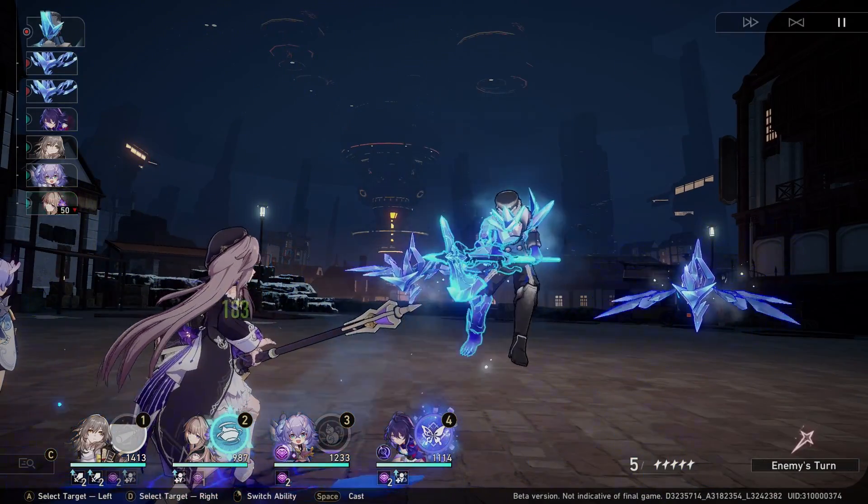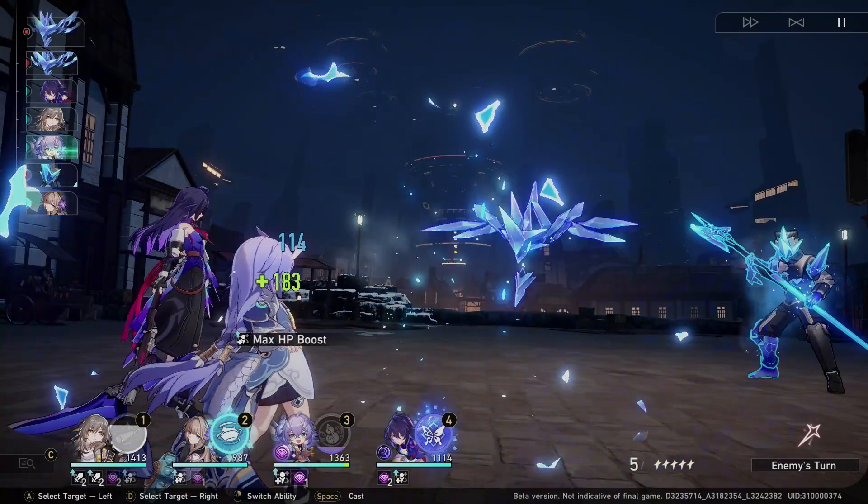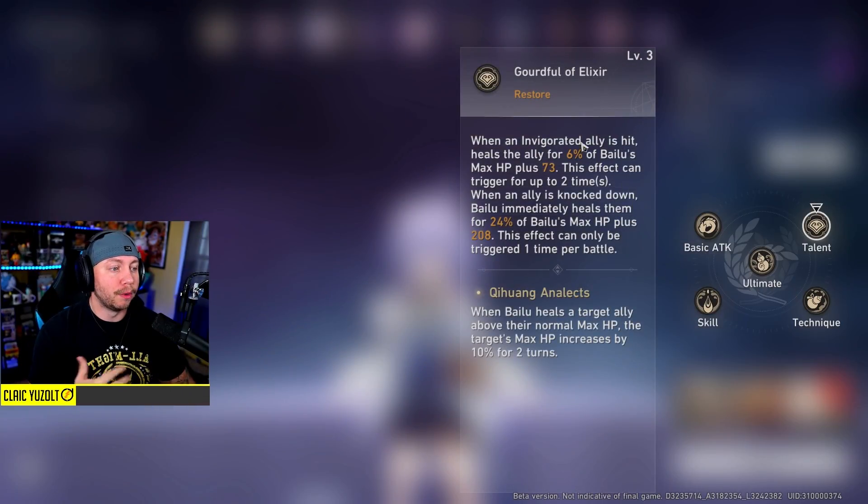So let's say the enemy hits you for 300 - Bailu could heal you for 200, it's kind of like the hit didn't happen. It's very powerful. Her talent, Cordful of Elixir: when an invigorated ally is hit, heals the ally for 6% of Bailu's max HP plus 73 - so you want to build her with a lot of HP. This effect can trigger up to 2 times. And when an ally is knocked down, Bailu immediately heals them for 24% of Bailu's max HP plus 208 - this effect can only be triggered once per battle.